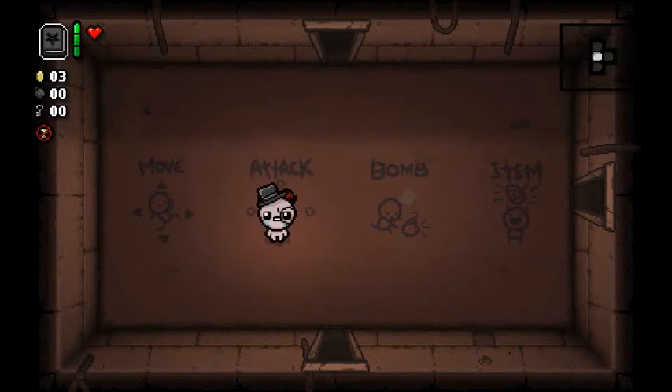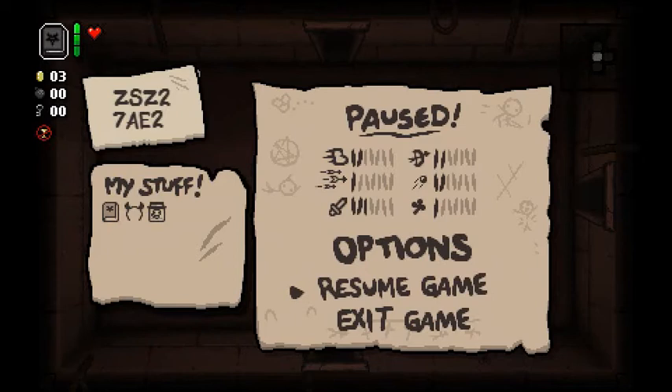I'm so glad to have Epic Fetus back. Looks like we've got Book of Belial as well. Alright, so here's our seed: Z, S, Z, 2. Wow, if you have bad eyes they pretty much all look the same. Seven, A, E, 2. Alright, we got Book of Belial, Loki's Horns, and Epic Fetus. Why Loki's Horns? Well, you're gonna find out why soon enough.